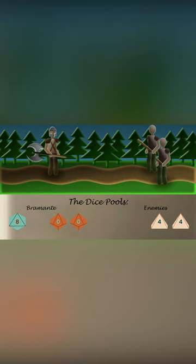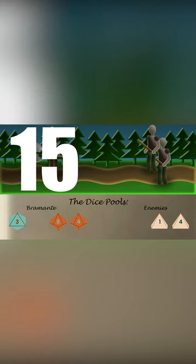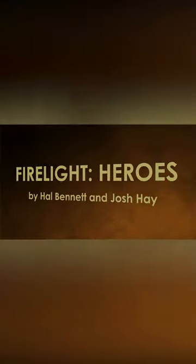All remaining dice in both pools are rolled. Bramante got a 3, an 8, and a 4 for a total of 15, while the goons got a 1 and a 4 for a total of 5. The goon who rolled a 1 is killed regardless of the outcome of the battle. Bramante rolled the higher total, so he wins the battle phase.